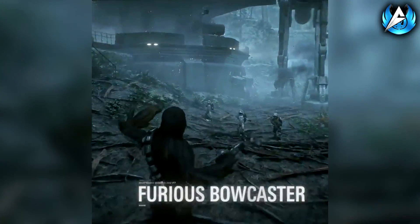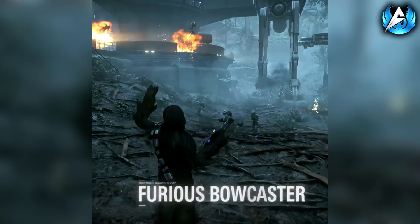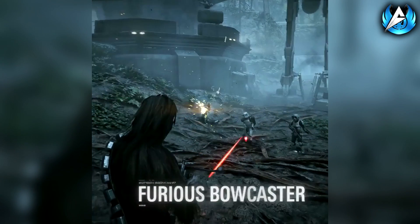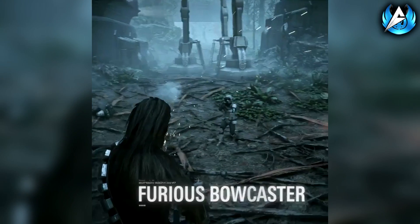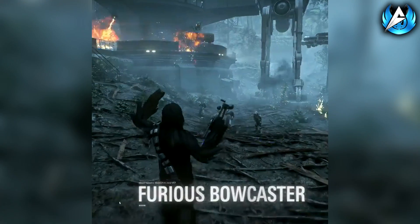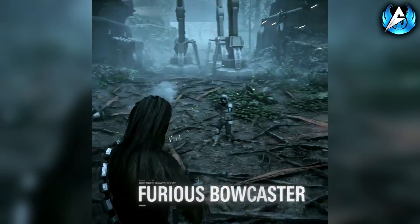Next is Furious Bowcaster, which allows Chewbacca to rapid-fire his crossbow rather than firing one bolt at a time. It only lasts for what looks like a couple of seconds — he absolutely destroys one of the stormtroopers in front of him and then goes back to firing normally. Whether that will be extended in the full game we don't know, but it looks like a very quick rapid-firing Bowcaster ability.